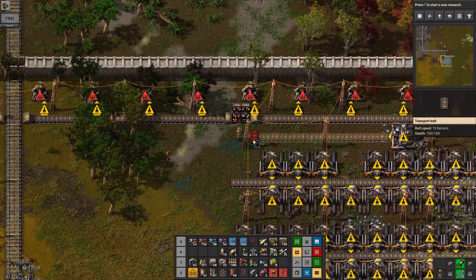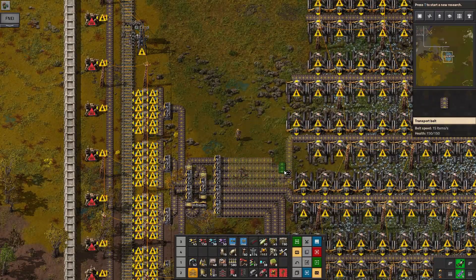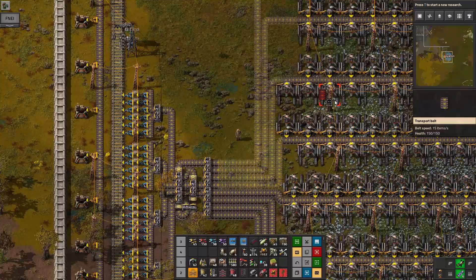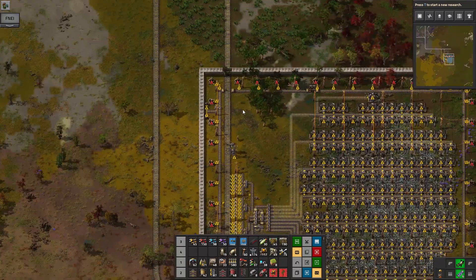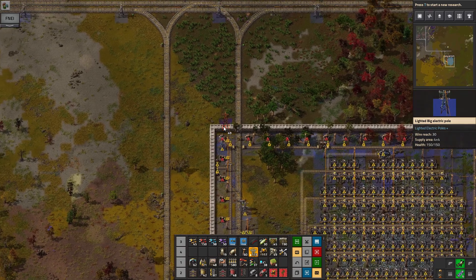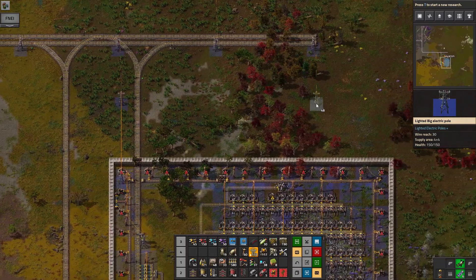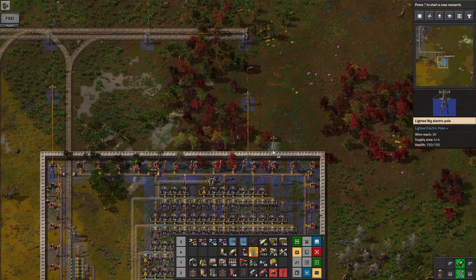You will just deposit onto the side there. Once I get those belts down that should be good enough, but I think I can hook this up to the electrical grid now. So we'll get a large electric pole, place it there, hook it up — and just in case the biters get a little bitey, I want to make sure we've got more than one connection to the grid.